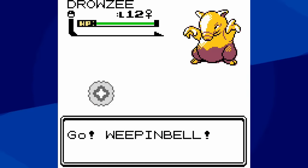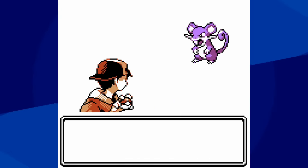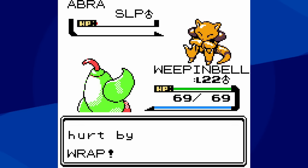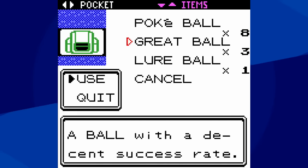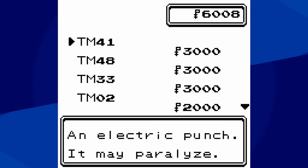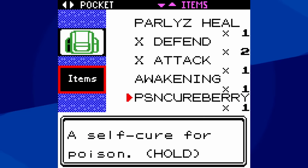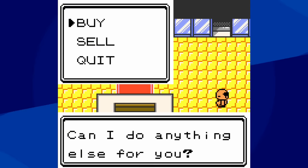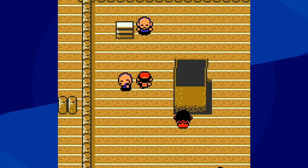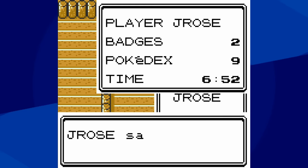But after we get through Ilex Forest, there is a Pokemon that we're gonna need to catch — a Pokemon that is so overpowered in Generation 2 that it became my mascot: Kadabra. Kadabra became my favorite Pokemon because as a little kid, I couldn't believe just how great Kadabra was at getting through the game, especially because it learns all three elemental punches available in the Goldenrod Pokemon Mart. And very soon Kadabra will be a very useful Pokemon, but right now it's a little underleveled, and we're about to face what many consider to be the most difficult gym leader in Pokemon history.